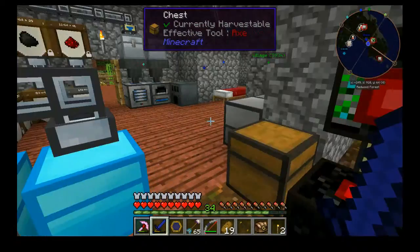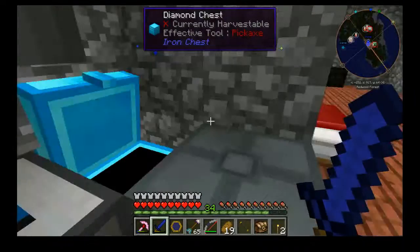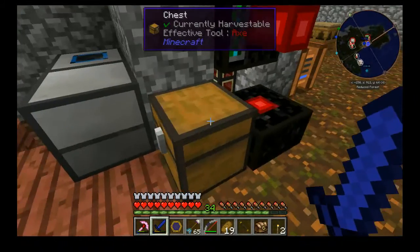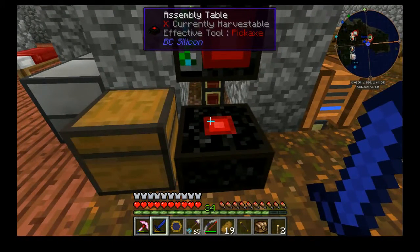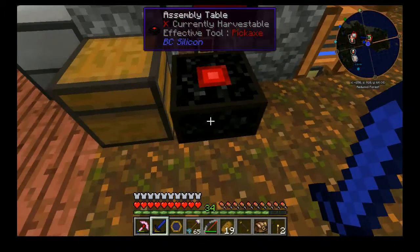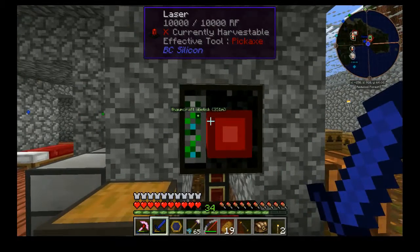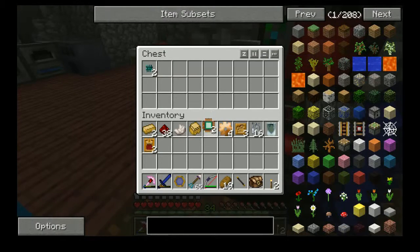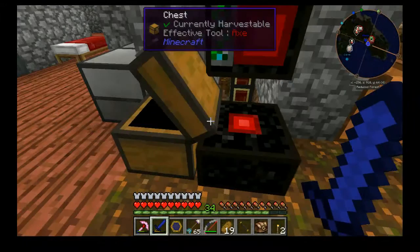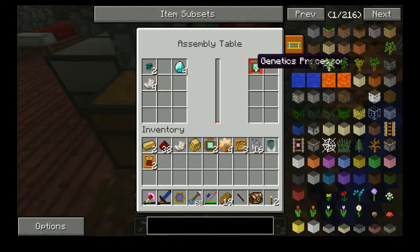I took the stone too early. This laser and assembly table is somewhat expensive — it's obsidian, and this is five diamonds, and this is two diamonds, so it's not that bad. But it requires quite a lot of power. I can add more lasers to make it faster. But it produces stuff like these genetic processors — the processors from Gentistry that I need. Pulsating chipsets are what I need to make them. Each pulsating chipset and two diamonds and two nether cords makes one genetic processor.